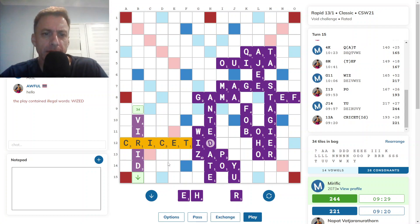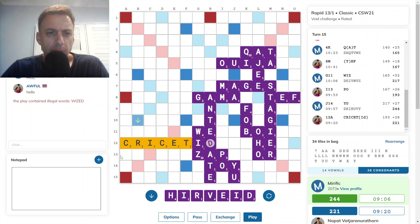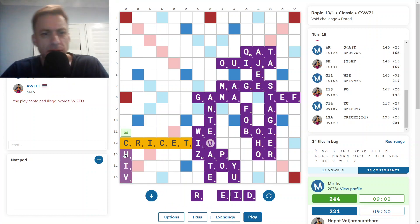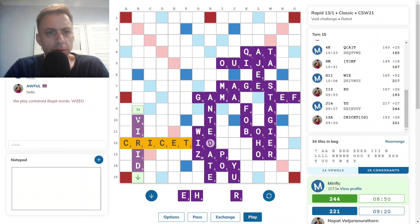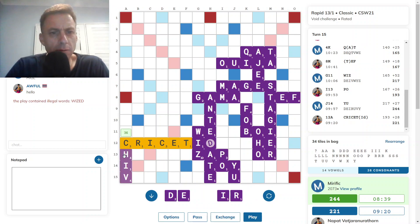VIRID. Let me just have a little look at this — if there might be a bingo. I don't think there is. I think VIRID looks alright. How much is CHIV? That's 36 with a very nice rack leave. What about VIRID? 34 with an OK rack leave. I think I will go with CHIV — it gives me a better prospect of bingo on the next turn.